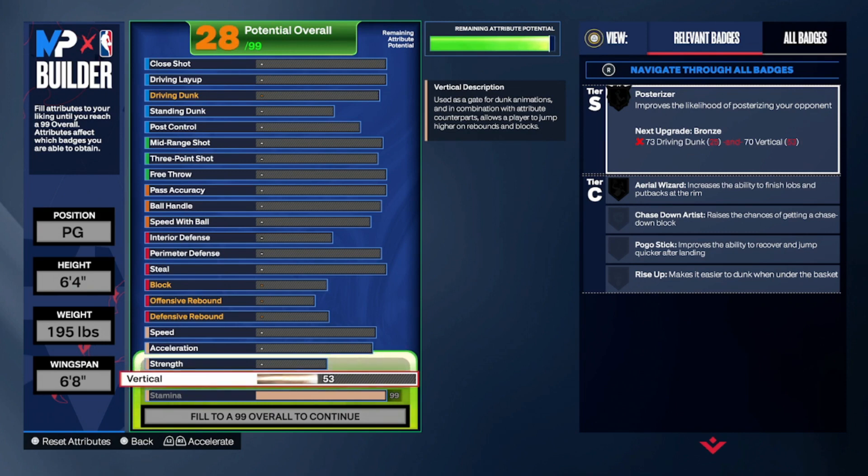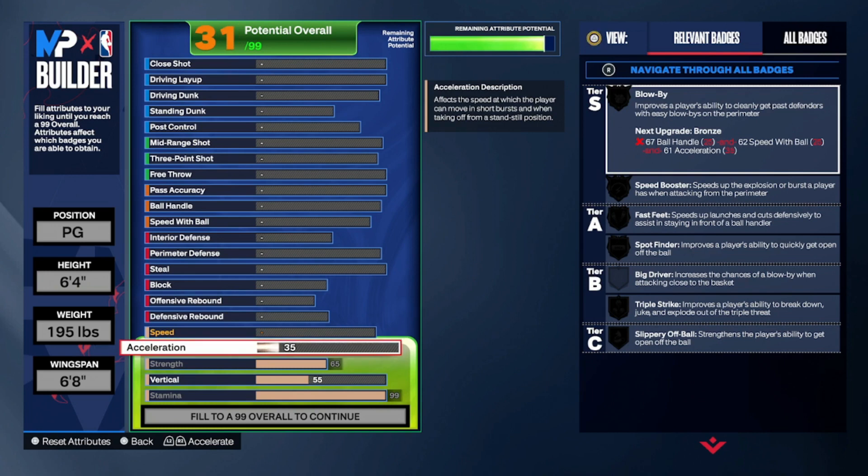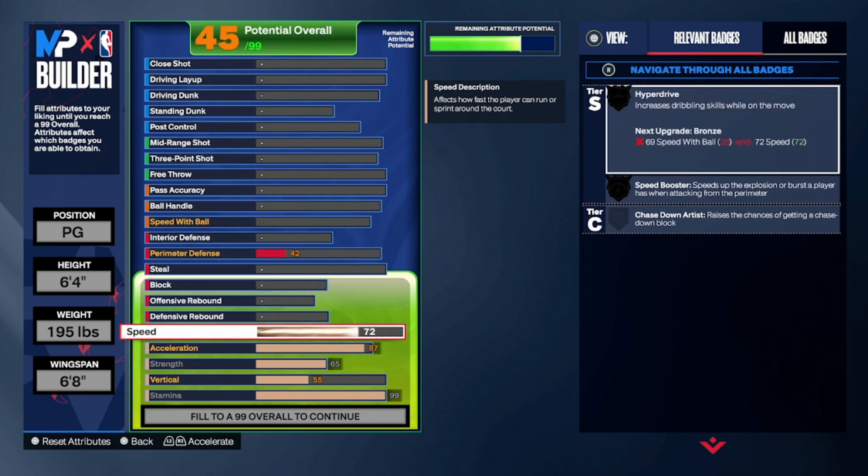We're gonna take the stamina up to a 99. The vertical, we're gonna take that up to a 55. For the strength, max that out, because this build will have a little bit of defense on it and you wanna make that little bit of defense as effective as possible. We're gonna take the acceleration up to an 87. You don't have to go higher than that — just trust me. I make point guard builds all the time and that is more than enough to get the job done.